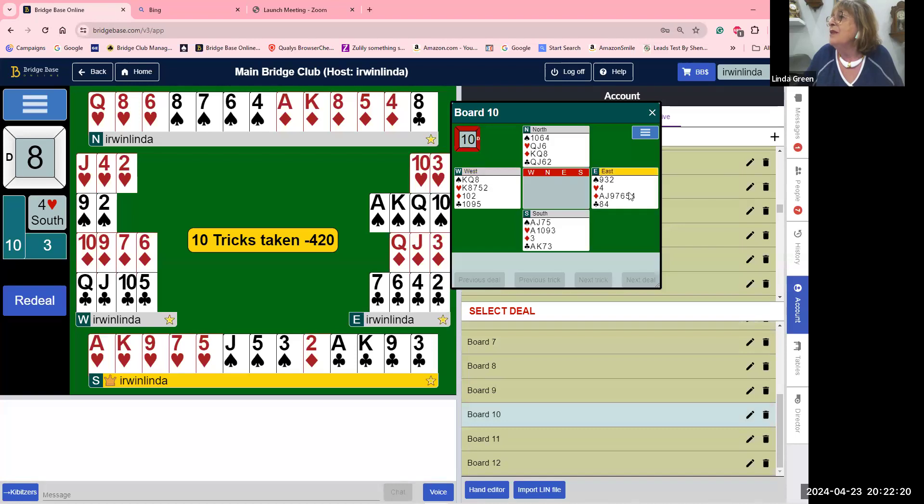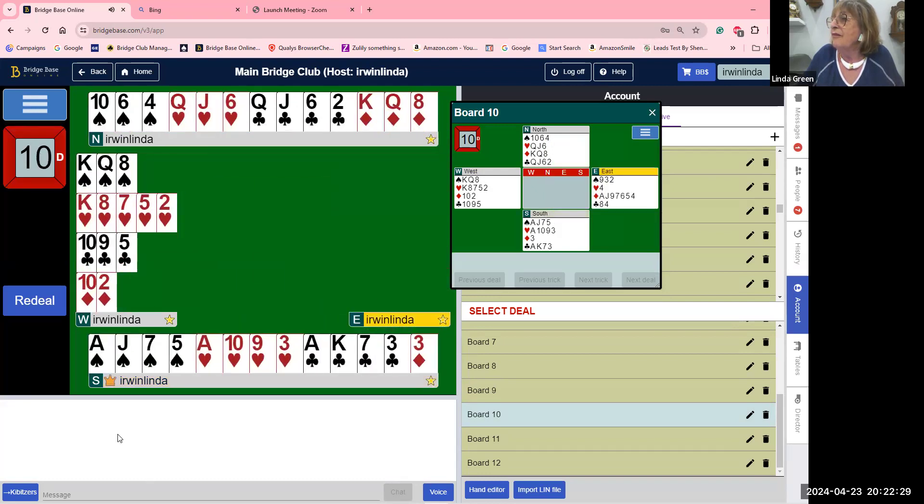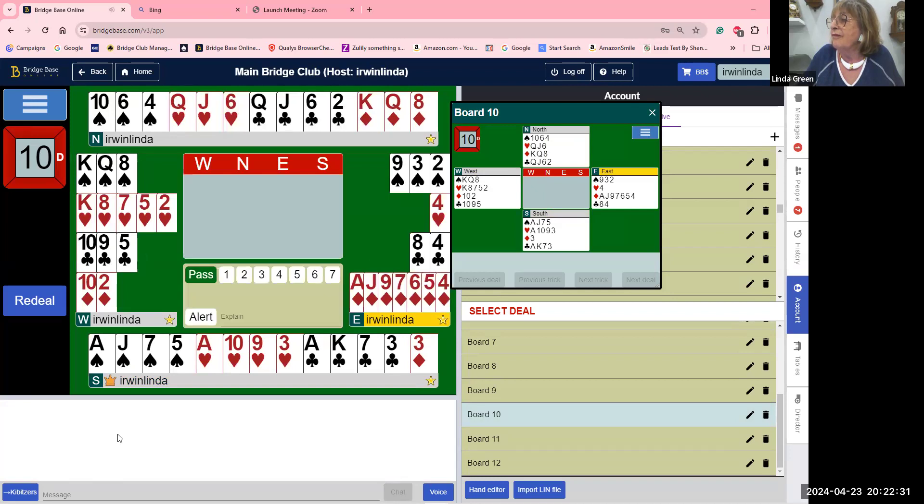Hand number ten. Don't you love preempts? I love preempts — they're always there to destroy the opponents. The more we can get in there the better. We're all vulnerable, so I think we should open three diamonds on this hand. It's not the greatest point count but sometimes you've just got to do it.